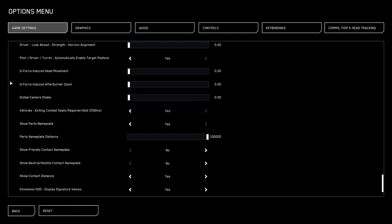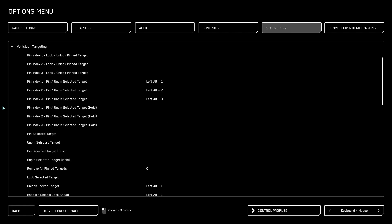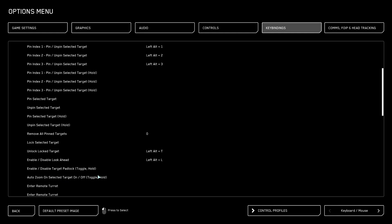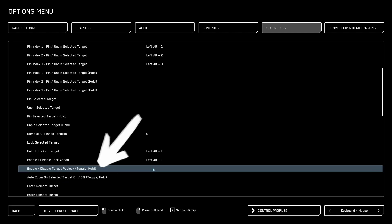You can set this to yes or no. For this demonstration, I'll be setting it to yes so that it automatically activates for simplicity's sake. But I'm also going to show you how to set up a key binding to toggle it on and off as you desire. If you would like to use a key binding, which is what most people consider the preferred method, you'll simply go to your key binding section, find the vehicle's targeting section, scroll down, and find Enable Disable Target Padlock. Set this to whatever key you want.